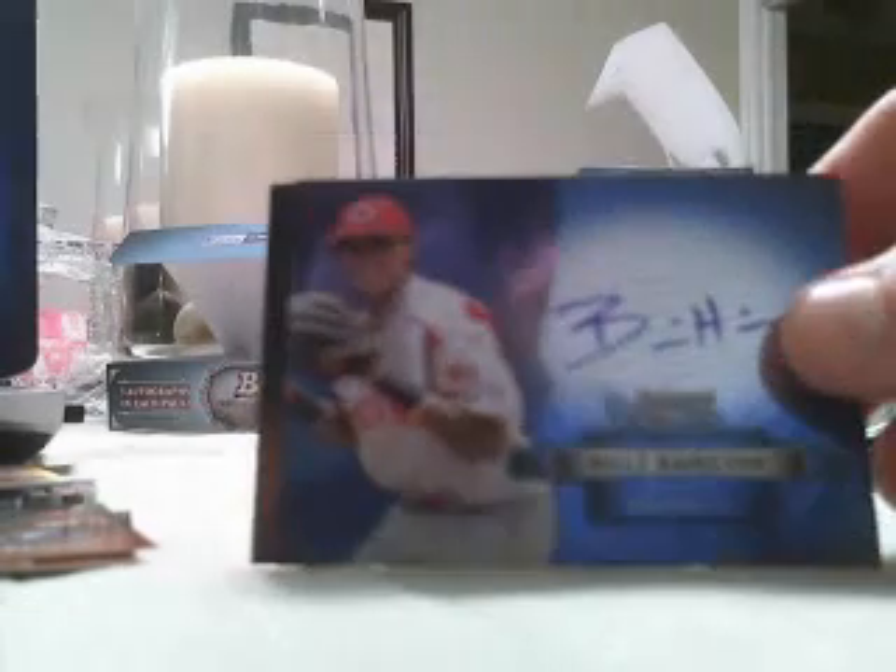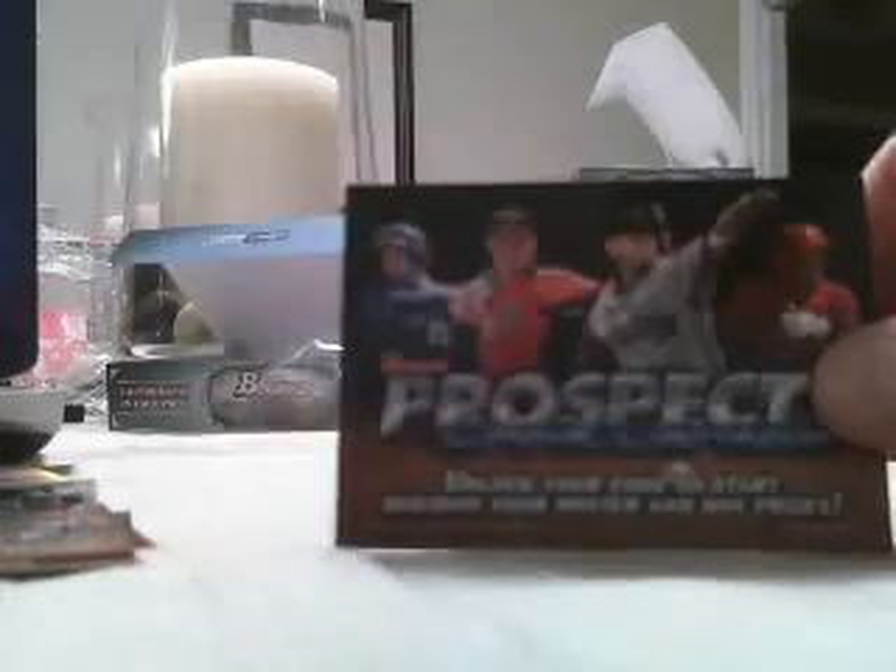Last pack — wish everyone the best. Chris Owings, nine out of 25 refractor for the D-backs, going to Python 35. Travis Jankowski for the Padres, that's for Python 35 as well. Courtney Hawkins — I think that's number two for him for the White Sox, going to J-Rebo-2-3. Billy Hamilton for the Reds is our last auto out of the box, so that's going to Caddy 305. And then we've got one more prospect card — four prospect code cards total. I'll have a mod random these probably tomorrow and put them in your shipments.